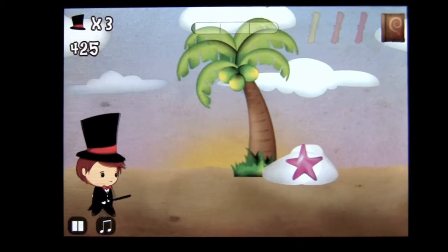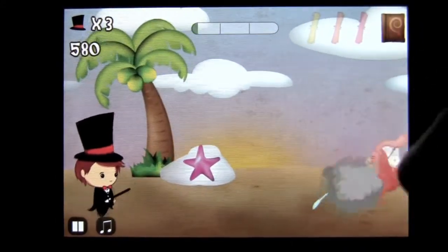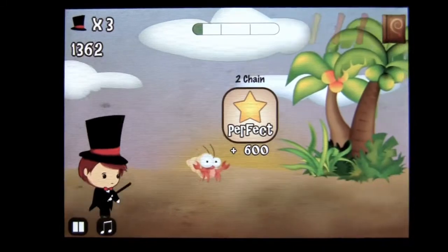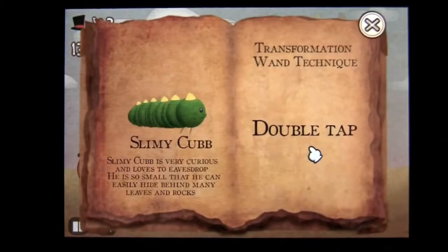Music and pause controls are there to go back to the menu. There will be a variety of monsters and they all have a different drawing technique to dispatch them or get rid of them. You collect the loot that they leave, and that's how you get your score. You can always tap on the book here to find out what you have.